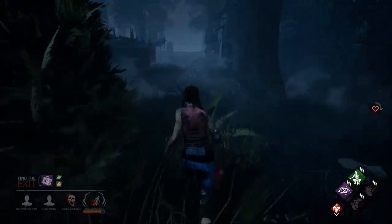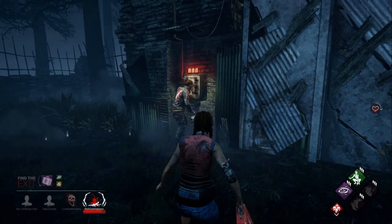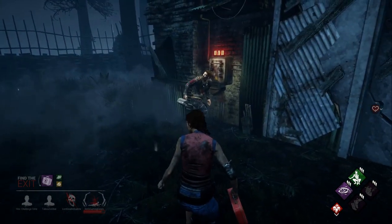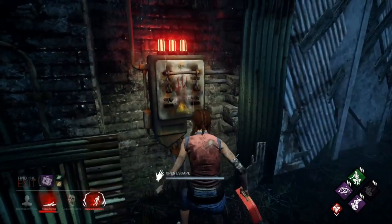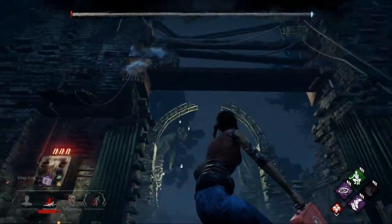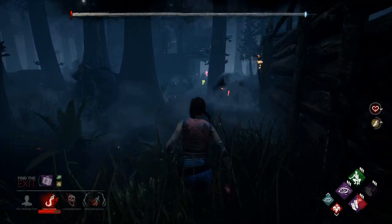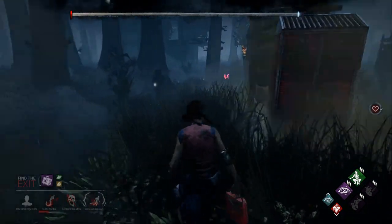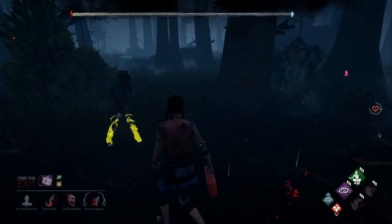The Hatch is a different kind of gameplay. The Hatch will spawn depending on how many generators are done relative to how many survivors are left in the match. When all the generators are powered and the exit gates are flipped on, we trigger the End Game Collapse, which lasts for three minutes total. When a survivor is hooked, the bar turns from orange to gray — this gives a little more time to try to save a teammate.